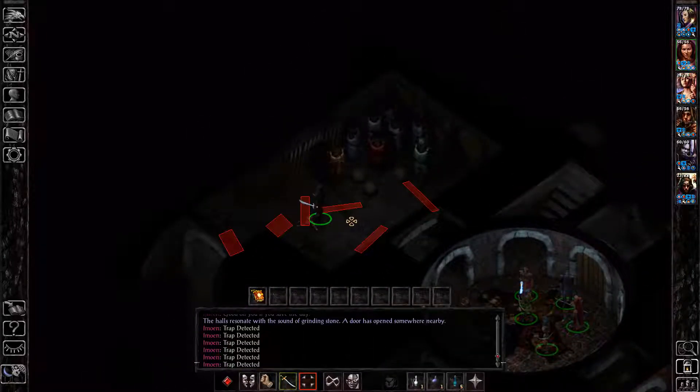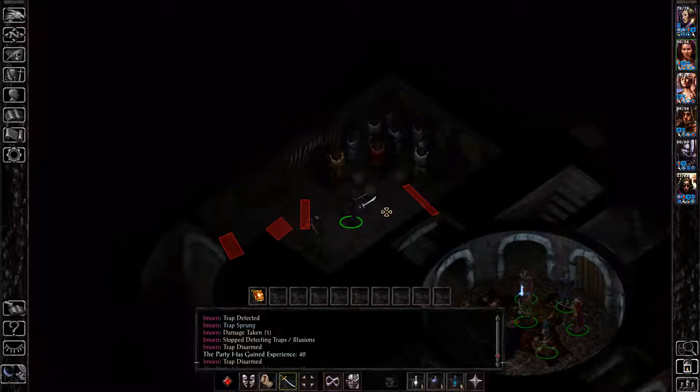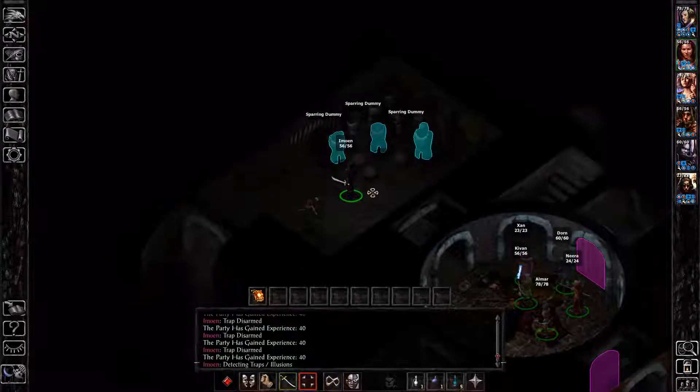See the training room? As you can see, it is trapped out the ass. So, disable the traps. If you're playing on story mode you don't really have to, but I'm going to do it for the purposes of this video, because I don't like getting hit with the traps — they're annoying.